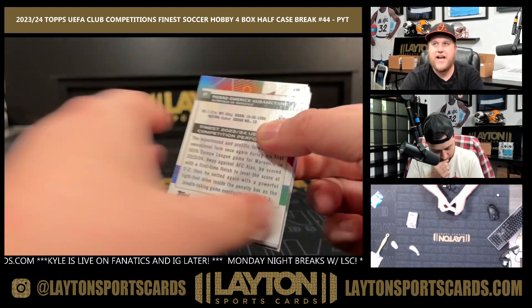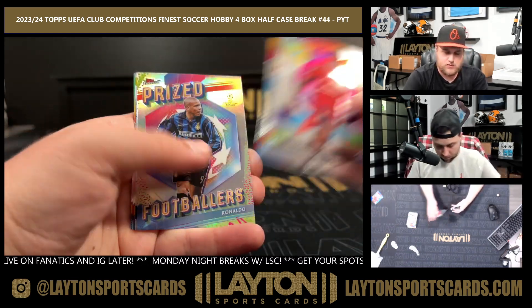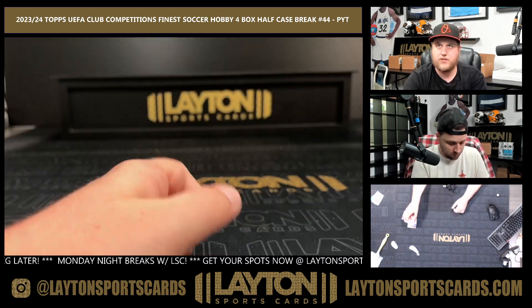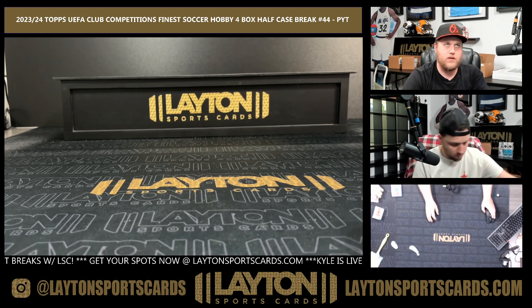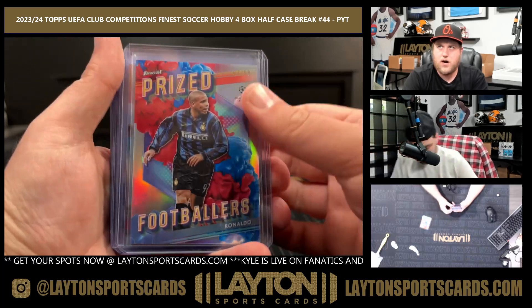Last pack of the break — good luck everybody, here we go! There's a Ronaldo Prize Footballers, a Nico Paz, and base. All right, quick recap everybody — short print of K2, Prize Footballers Fusion of R9 to 50.